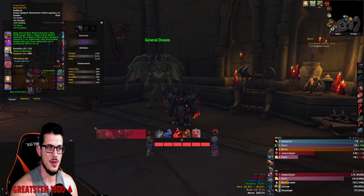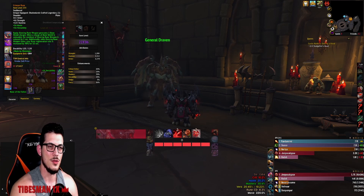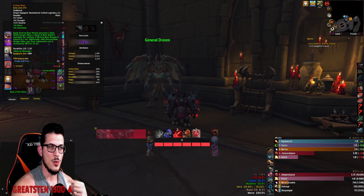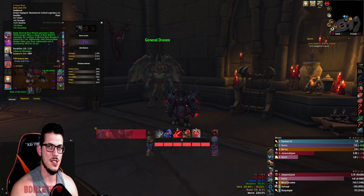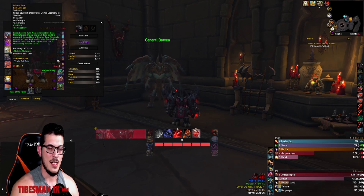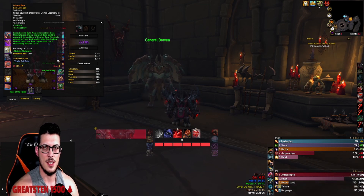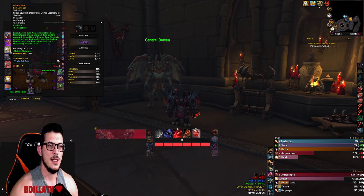If you wait until the pack is at 50% health before using it, when it fades it's on a minute-and-45-second cooldown and you're scrambling to make sure mobs are hitting you to consume Bone Shield charges before the next pack. So rework your mentality to be okay letting Bone Shield charges get low as a pack dies, then pop Dancing Rune Weapon on the fresh pack to get all five charges.